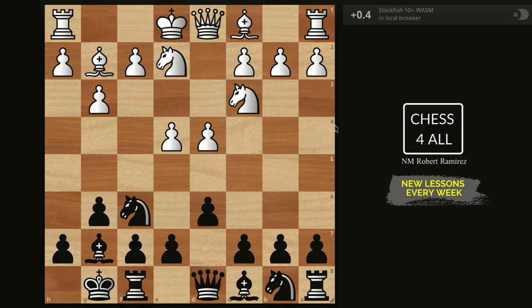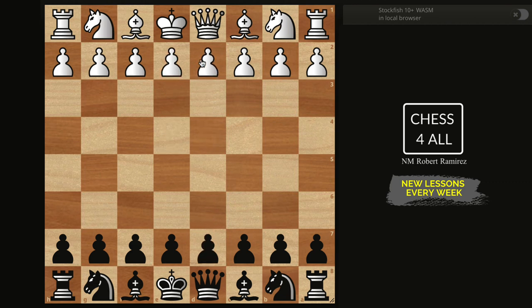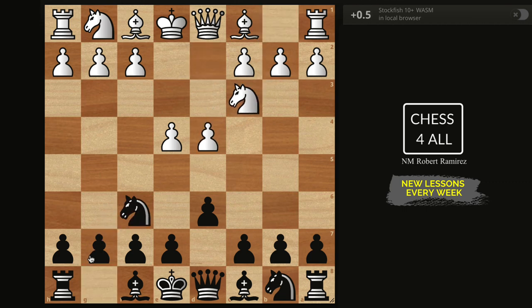Let's talk more about this variation in the Pirc defense. In the game I played, my opponent did not do d4, which is the main line - instead he did d3. That's fine, because we'll cover the theory with d4, but you'll also see how to play it if someone plays d3. So: d4, Nf6, Nc3, g6 - and then we get the Fianchetto variation.